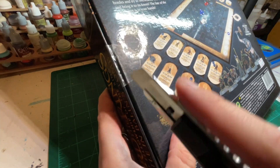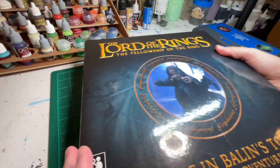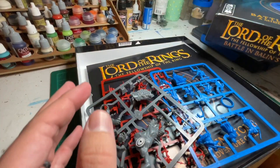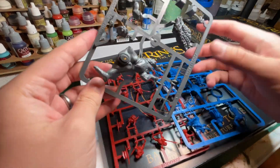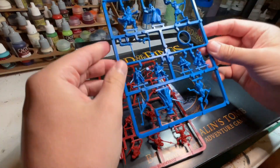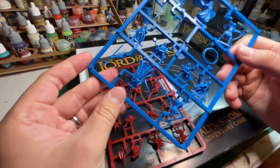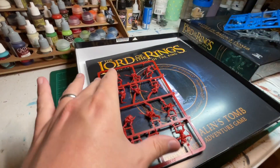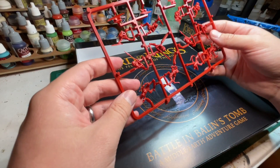It is a rather big box. Here's what's inside. We've got the Moria troll — pretty neat. And in blue we have the Fellowship sprue with the One Ring and the nine members of the Fellowship. Pretty cool. And then we have some Moria goblins on the red sprue. That's nice.